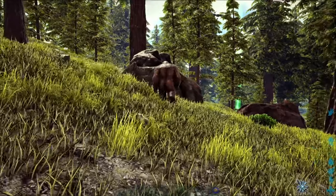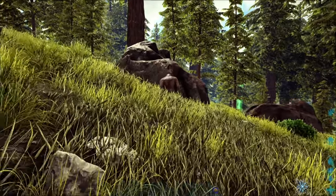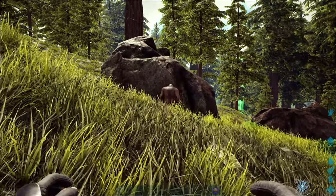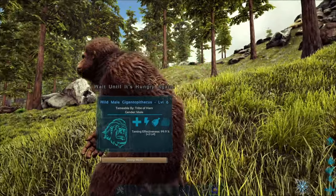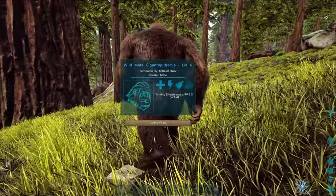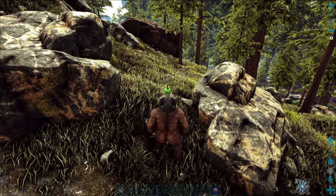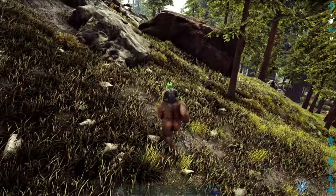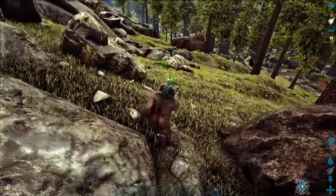If you get out of render range, the gorilla will eventually calm down and you can come back and start the process over. The other option, if you have it in a pen at your base, is something like a Pachy or rhino with the gas attack — you can use that to pacify the gorilla so it's no longer angry and then go back to taming it. Gorillas are mammals so you can breed them as well.